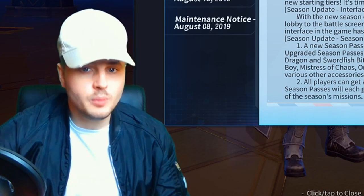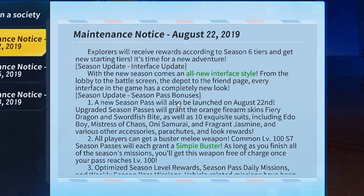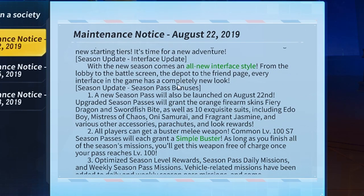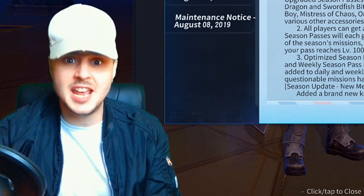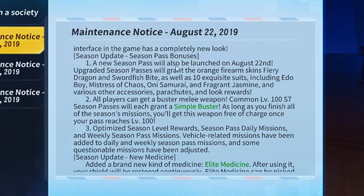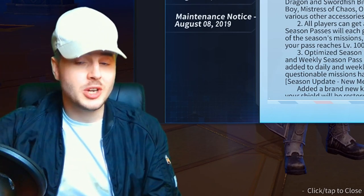There's probably going to be climbing added into the game, hopefully unless the developers take it out. Explorers will receive rewards according to Season 6 tiers and get new starting tiers. A new Season Pass will also be launched on August 22nd. The upgraded Season Passes will grant the Orange Firearm Skins — Fiery Dragon and Swordfish Bite — as well as 10 exquisite suits including the Edo Boy, Mistress of Chaos, Oni Samurai, and the Fragrant Jasmine, plus various accessories, parachutes, and loot rewards. There's also going to be some new diamonds added into the normal Season Pass.